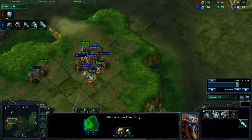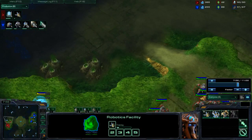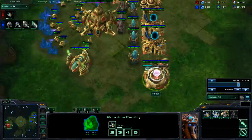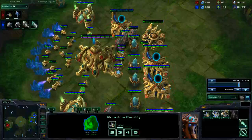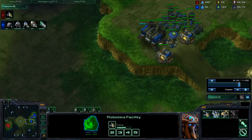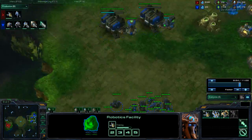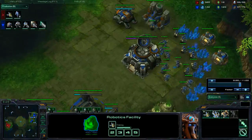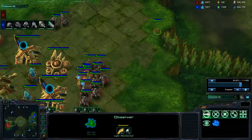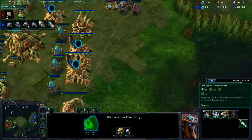Right now this build is absolutely perfect - you've got your free gates, your robo going down, a couple of sentries, that's really good. I would right now get that observer to his base and then as long as it seems fine, just go expand. Instead, my observer just floats around in my base - I was so convinced he had Banshees that I kept the observer there to detect them, which is stupid, because I should have just taken another observer and rallied it to his base.